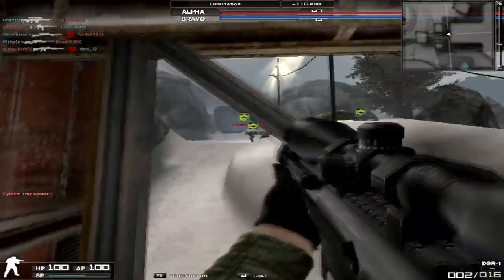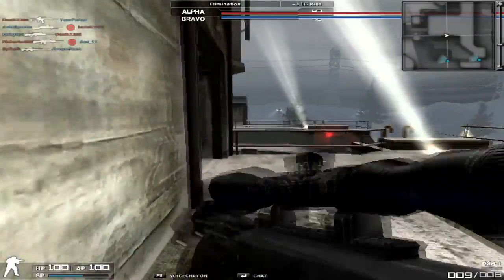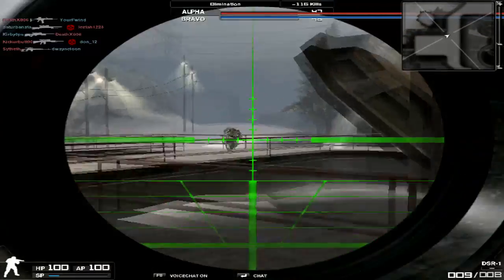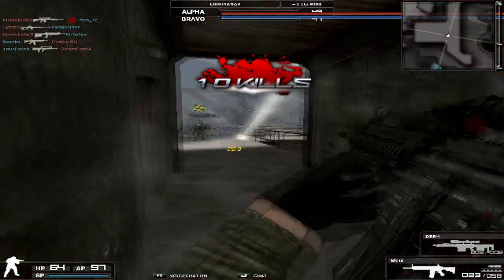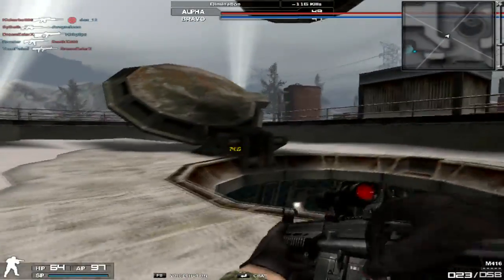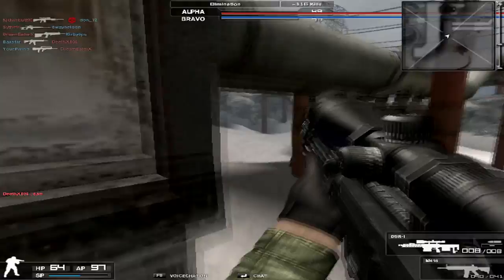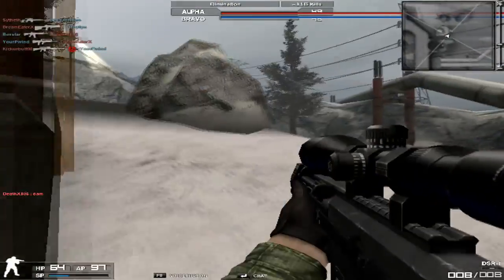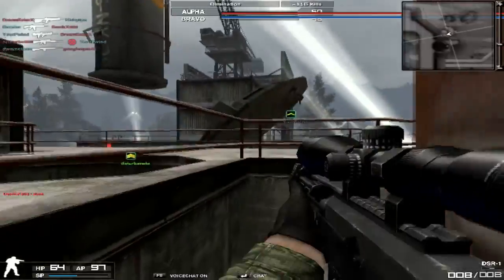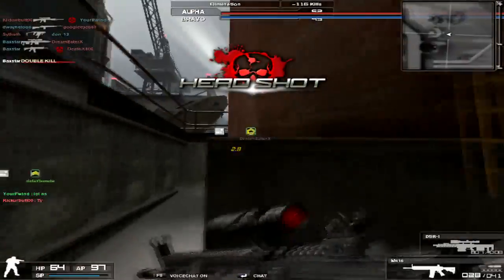My primary weapon that I'm using the most in this game is the M416 GP version from the GP store. In my opinion, it's just such a great gun - it's tied for the best gun in the game, definitely with the G36E. I actually like the M416 better than any of the other M416 variants - I like it better than the CQB, because the M416 camo is just the M416 but even better.